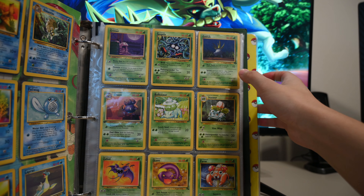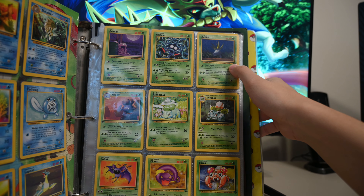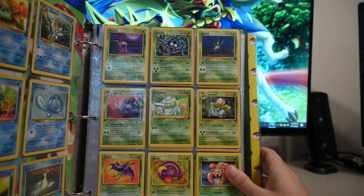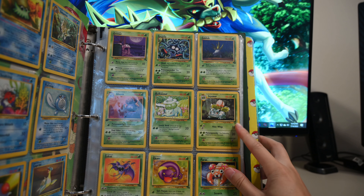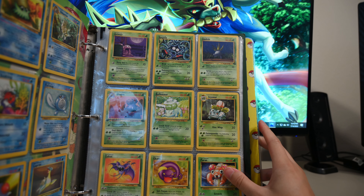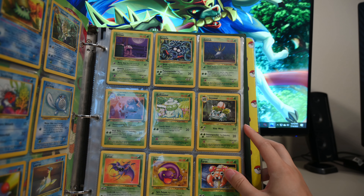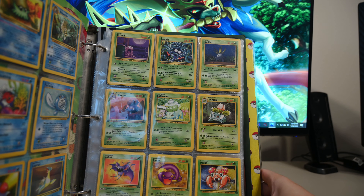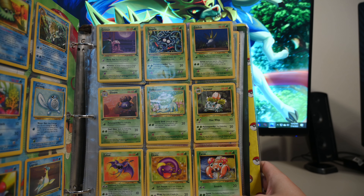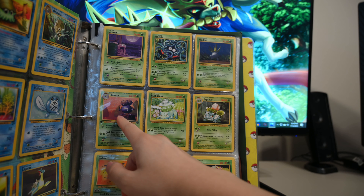And then we have an Oddish — this is like a 3D one, looks like it came straight out of GameCube or something. Then we got Gloom, Bulbasaur, and Ivysaur — sorry, I don't have a Venusaur, I wish I did, but those are probably so rare to get. And then Zubat, a good old Ekans, and a Paras. I loved the Oddish — this 3D one. Even the Gloom is as well.